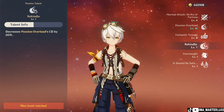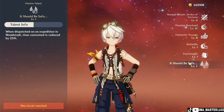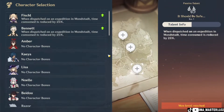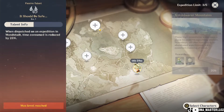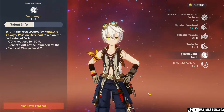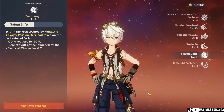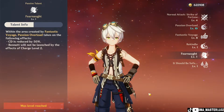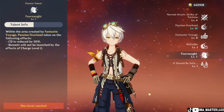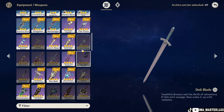For Bennett's passive talents: the first decreases the Passion Overload cooldown by 20%, which is the elemental skill cooldown. The second passive reduces expedition time in Mondstadt by 25%. The third passive — within the area created by Fantastic Voyage, the elemental burst — Passion Overload's cooldown is reduced by 50%, and Bennett will not be launched by the charge level 2 effect.